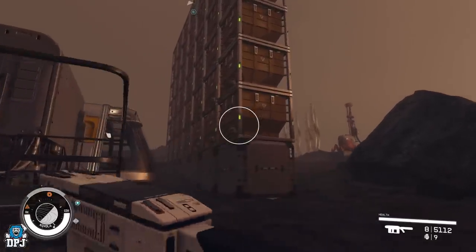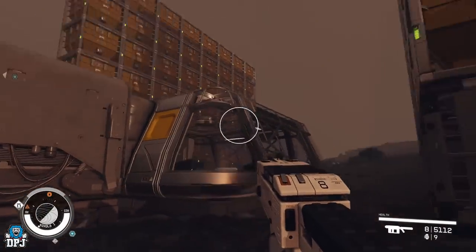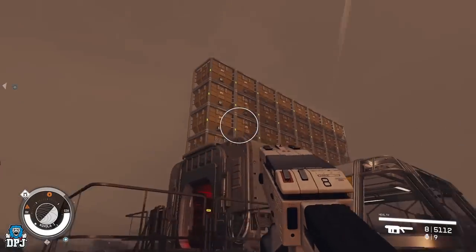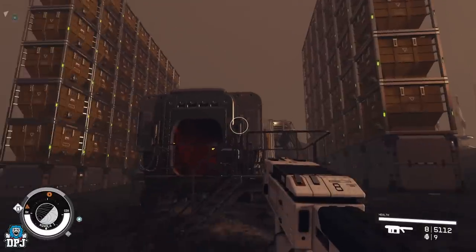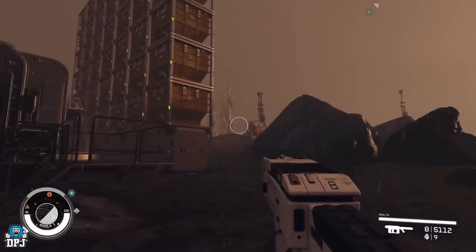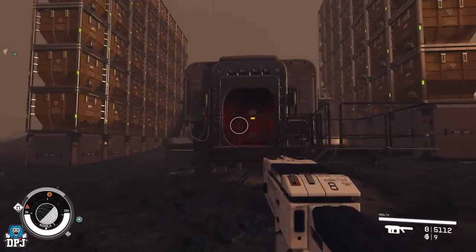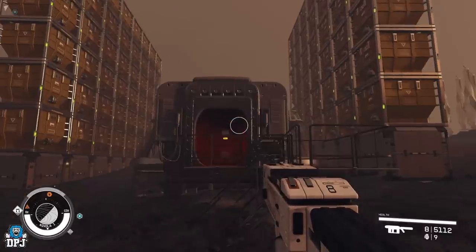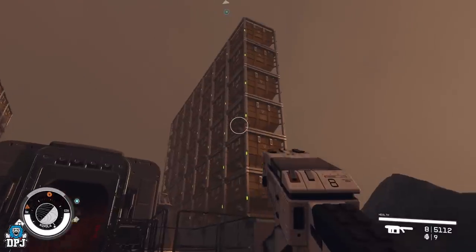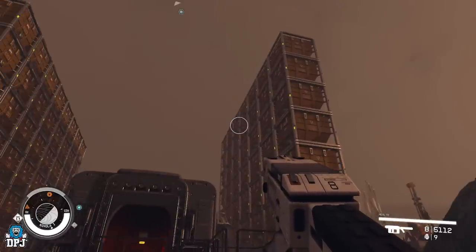Don't look overwhelmed when you first start this — you're literally just going to have four boxes that attach to the extractors. This is just the eventual place you'll get to, and it's a very natural occurring thing. Everything you get from the extractor goes into these four boxes; you'll create adaptive frames to get XP and then use those adaptive frames with the minerals to create more storage boxes.